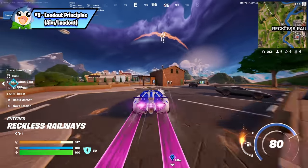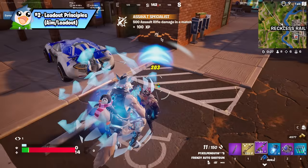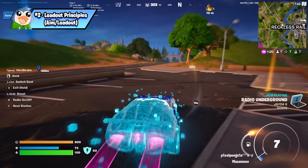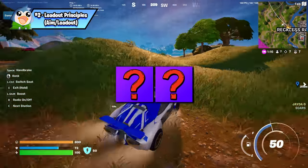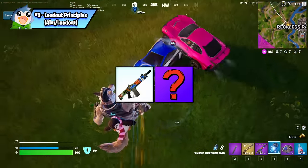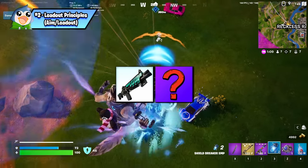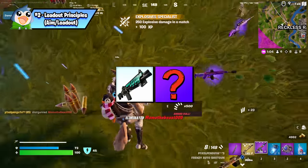Now that you've made it to the ground safely, what are you looking for? A player's loadout is mainly preference, but here are some general rules for building a zero build loadout. You should carry weapons in your first two slots. The first slot needs to be a shotgun — there are three shotguns this season and each are powerful, so it's your choice. Your other weapon should complement your shotgun but also be one you're comfortable using.